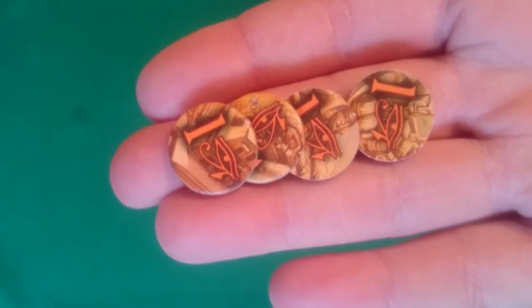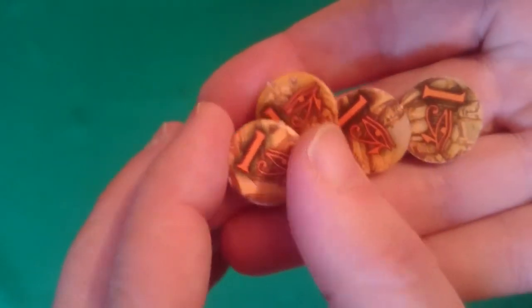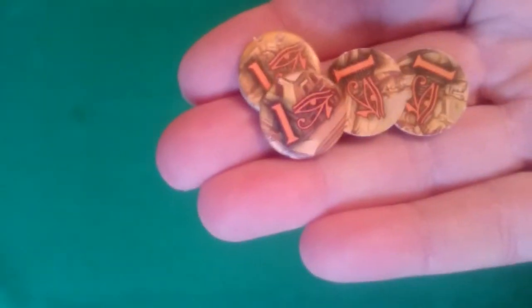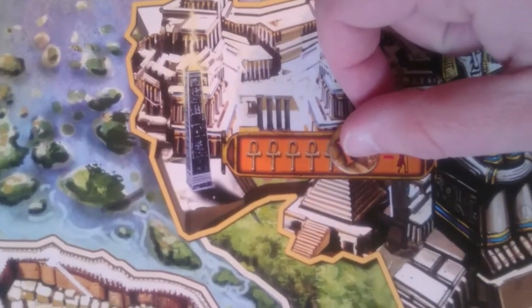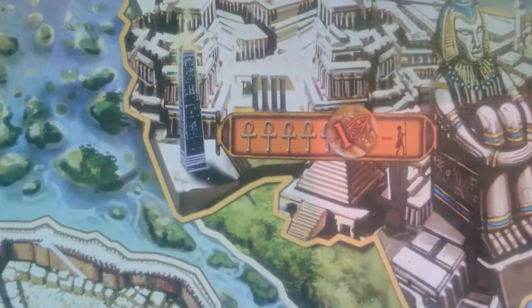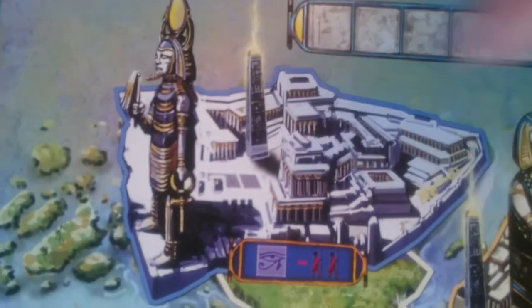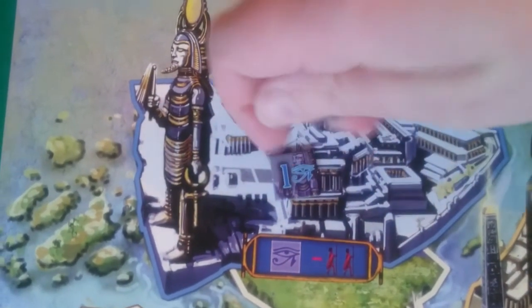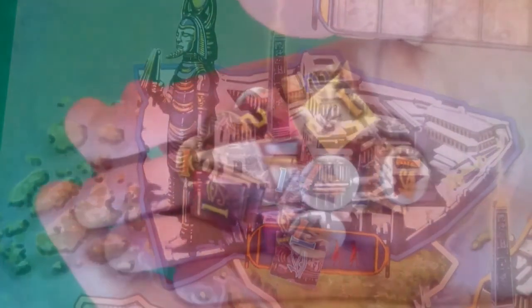Next you'll want to get the round temple temporary victory tokens and put one on each of the temples in play. Then if you were playing a 3 or 5 player game, you would put the blue victory point tokens on the sanctuary of all gods.